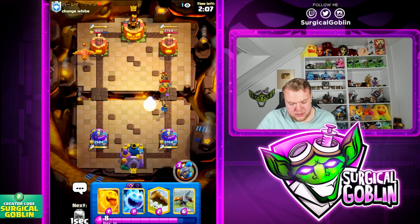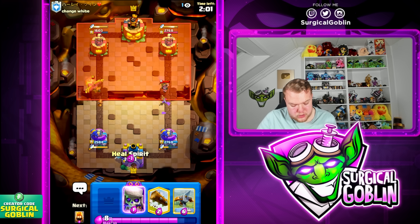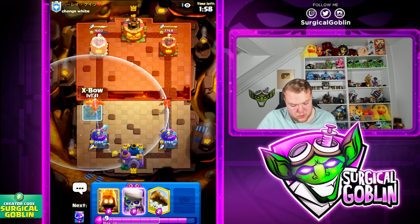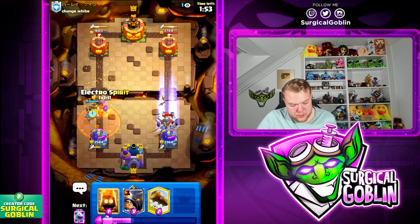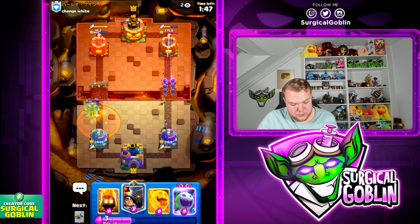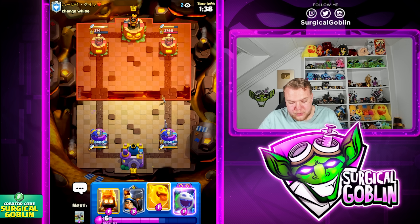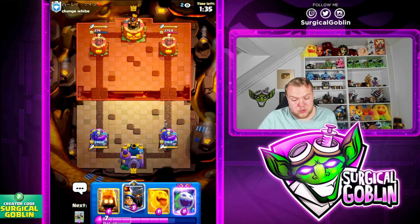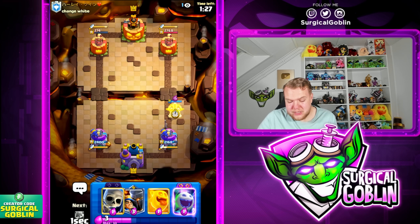Let's go e-spirit to reset his little prince, then cycle an ice spirit. If he goes ability towards the right side we have evil skeletons. He does go with ability — we have evil skeletons, then X-bow right away with e-spirit to protect against the barbell. That gets a lock on top of the tower. Whenever he poisons plus barbell, we protect the X-bow against the barbell with a spirit. Just like that, his left tower is already down to 274 HP. We caught him twice without the knight and without the knight he doesn't have a great defense against X-bow.